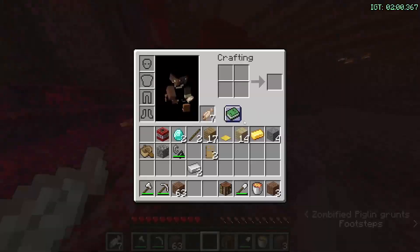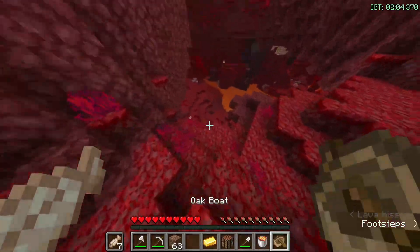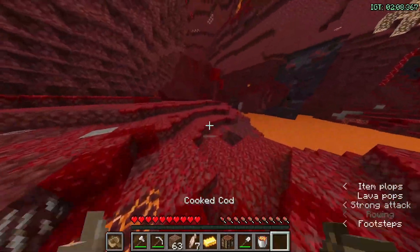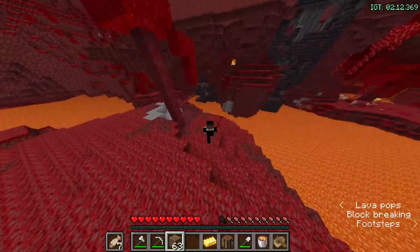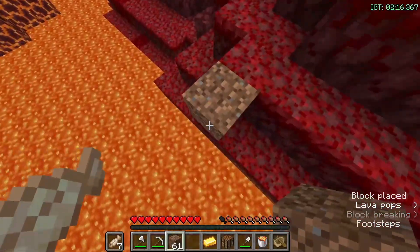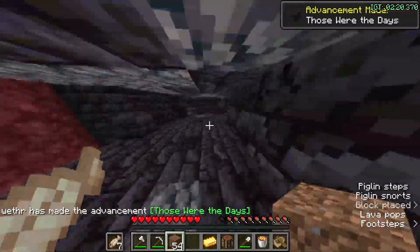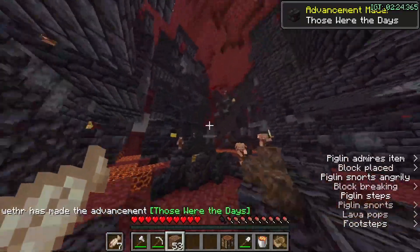If you have a lava bucket, I usually like to throw it out - there's just no reason to have it in your inventory. It's just minus one inventory slot, and especially with housing.